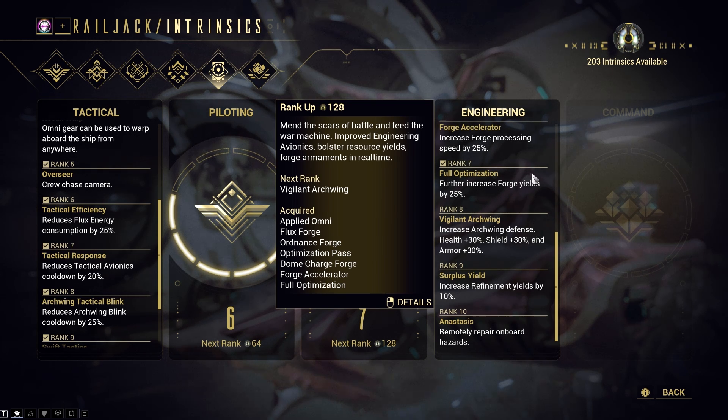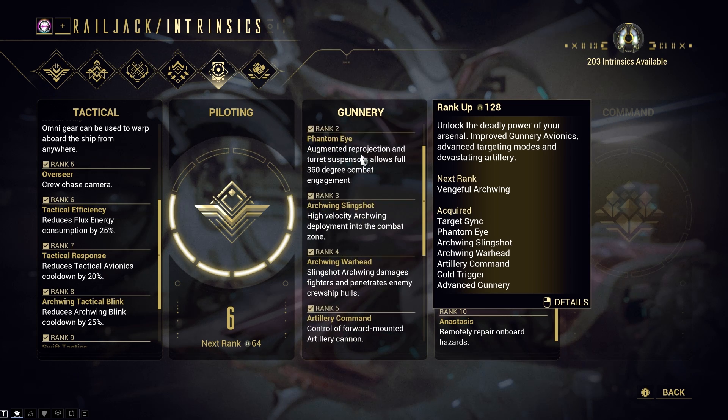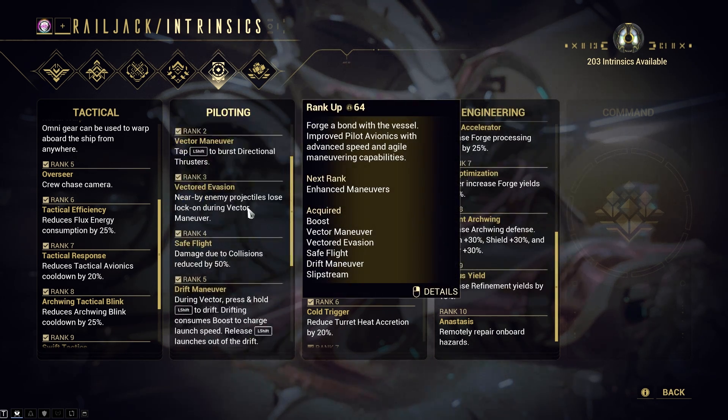Engineering will be very helpful in terms of making your forge usable in real time, meaning you can craft ammunition for your artillery, or even craft flux while in battle. Once you have at least leveled up either Engineering or Tactical to 7, you can then level up Gunnery to rank 5. This will unlock your forward artillery, which is used to kill crew ships in just one shot. The rest of the upgrades after these will be personal preference.